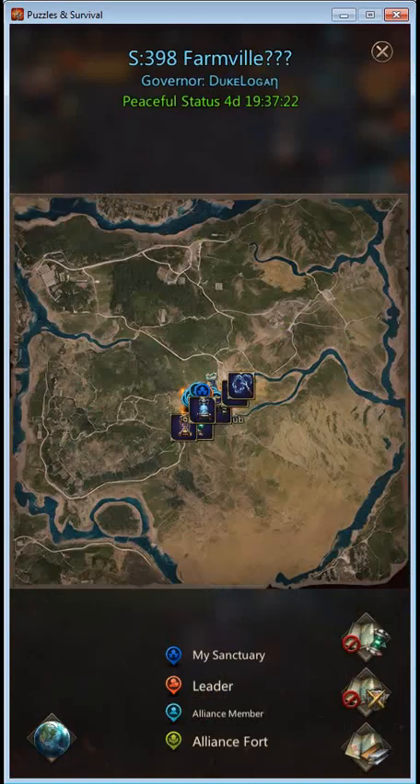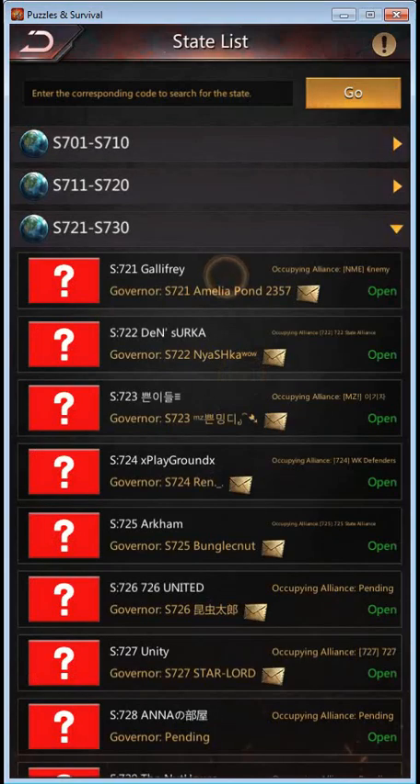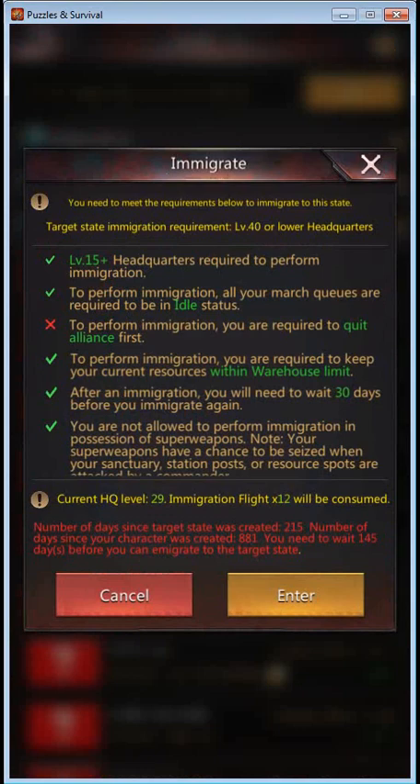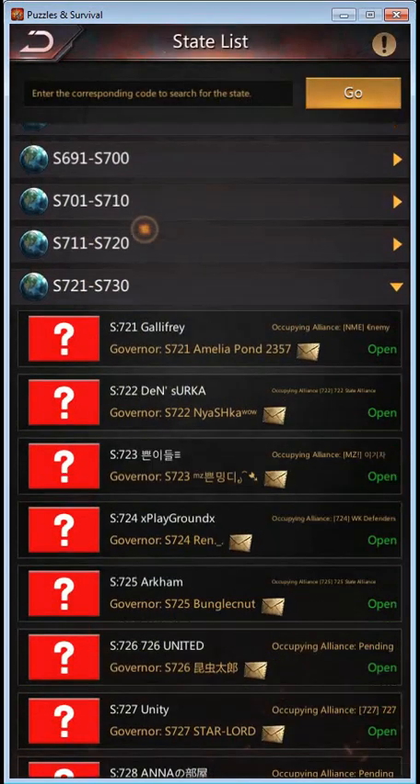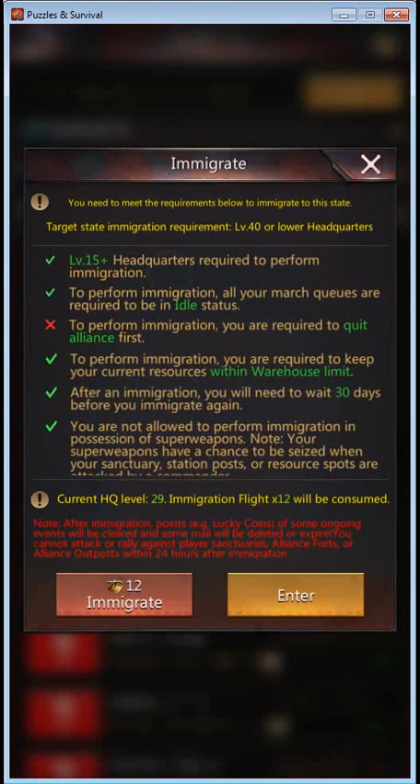Let's have a look at where we can go. If you try to move too far, the game will tell you that your account is too old. For state 721, I would need to wait 145 days before I can immigrate there. Luckily we are not moving there — we are moving to state 621. If I want to move here, it doesn't tell me anything about the amount of days I need to wait.